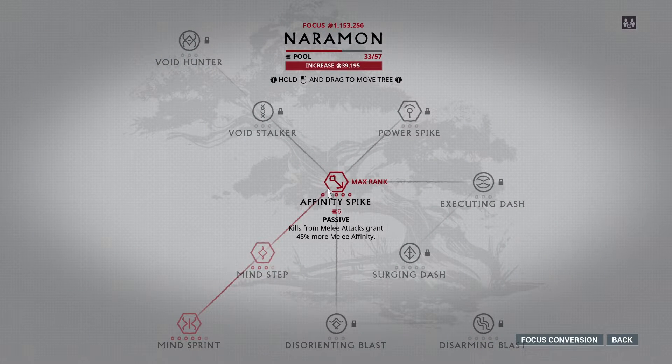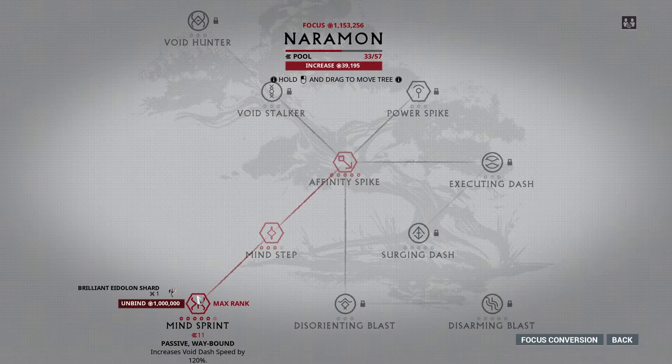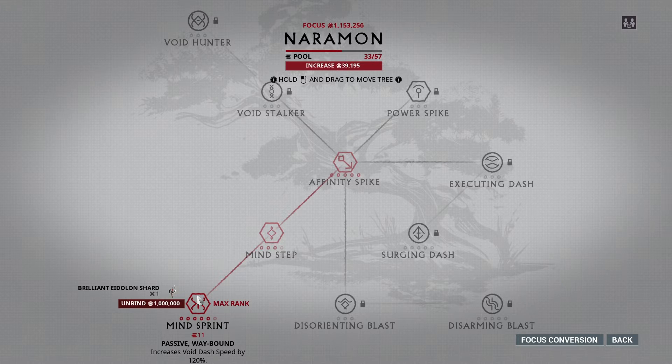Next is Naramon — kinda sounds like a weird Pokémon. This school is all about melee and movement. A common misconception is that it can be used like an affinity booster by killing things with melee weapons — this is false. It only increases the amount of affinity gained by melee kills for melee weapons. So it's only useful when leveling a melee weapon, since affinity will mainly be directed to that melee weapon — it won't go to your Warframe or anything else. It's not good for focus farming either; the difference is very minuscule. The waybound passives are Mind Step and Sprint, dealing with movement speed in Operator form. It allows you to Void Dash faster and can be fun to travel with, but with such niche usage, that's why it's lower on this list.